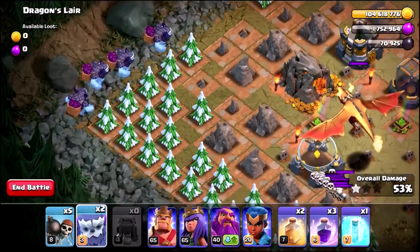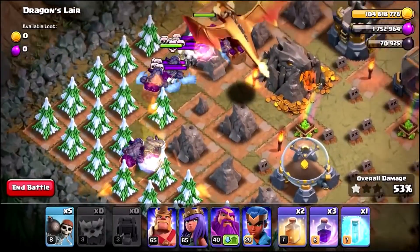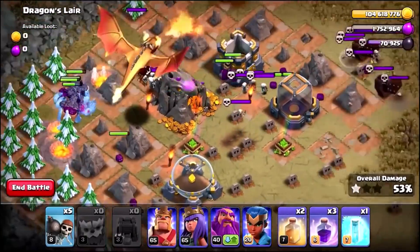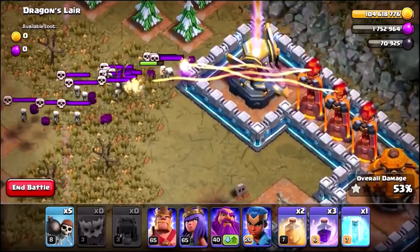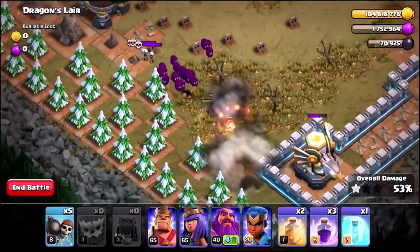Can the Yetimites jump up? Six Yetis coming in from the west — the Golden Dragon's going to fry them. They're chasing the skeletons, there are too many skeletons everywhere. Look at that — a little trail of Yetimites running for the eagle artillery. That is pretty damn hilarious. Can they take out the eagle artillery? Yes, they can!